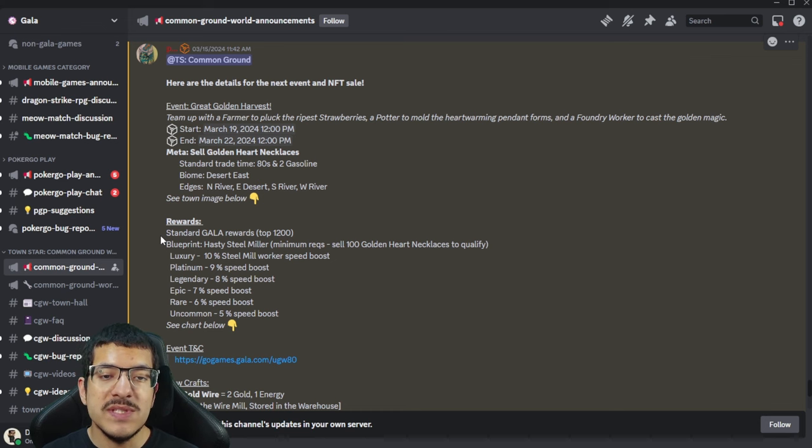For rewards, you have your standard Gala rewards for placing in the top 1,200, but this competition also features an NFT reward. If you place in the top 1,200 you will receive the hasty steel miller blueprint card, which increases the movement speed of the worker in the steel mill by a percentage depending on rarity. The better you place on the leaderboard, the better rarity you get. If you can't manage top 1,200 but sold at least 100 golden heart necklaces, you'll still earn the uncommon version providing a 5% movement speed boost.